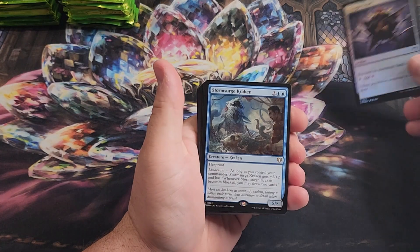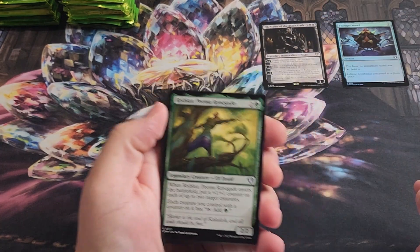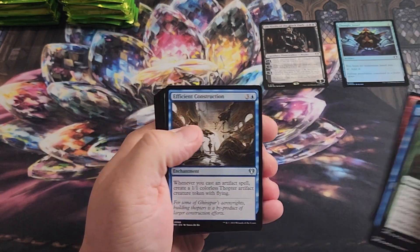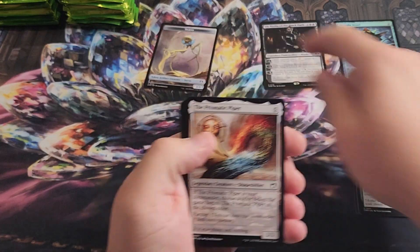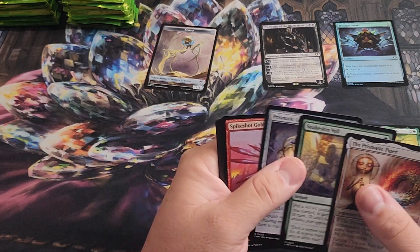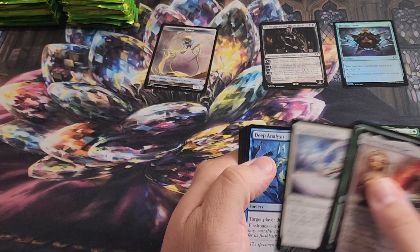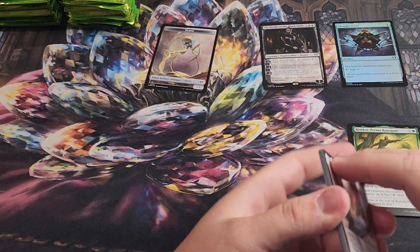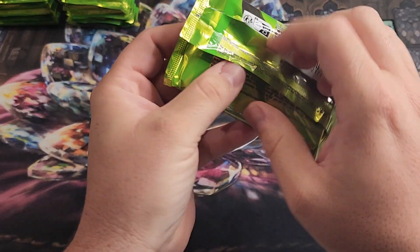So Thought Vessel, Storm Surge Kraken, Ob Nixilis, and I'm not going to try and pronounce all of these cards. There are five — actually six uncommons total. Let's put our tokens over here. Prismatic Piper replaces a common in some percentage of packs. There are a lot of cards that people might recognize. It's a reasonably curated set. Feed the Swarm is a good reprint — one of your few ways of enchantment removal in black. There are some good commons and uncommons in the set.